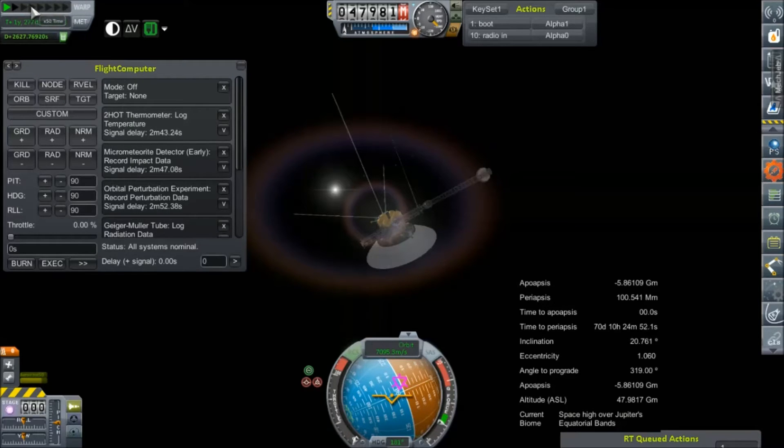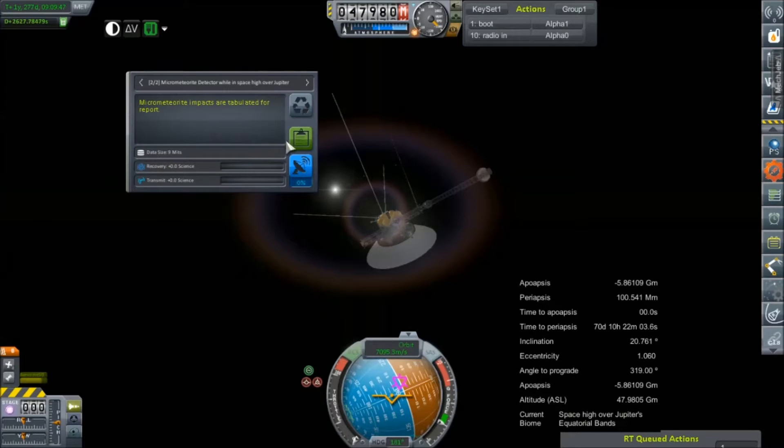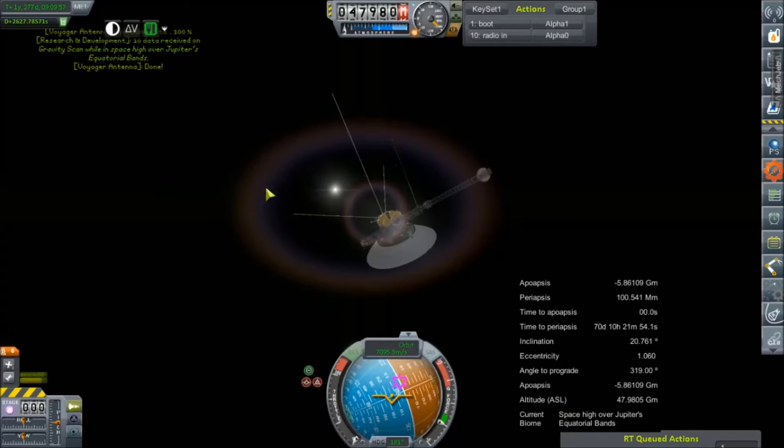Flight computer did all of those. We've got another two minutes or so. I don't know why the flight computer dropped us out. That's very interesting. You can go away now, flight computer. We have both of those. We'll go ahead and transmit one home just to test our comms — we know they're working because it got the command. And man, this thing is being laggy as hell today.